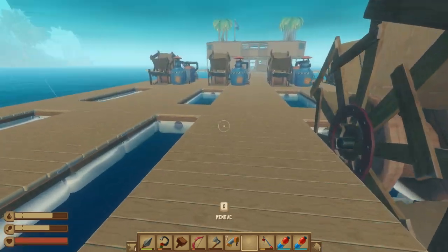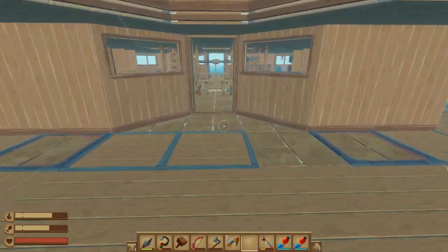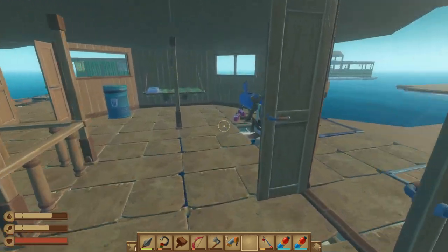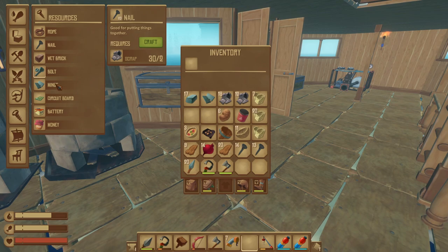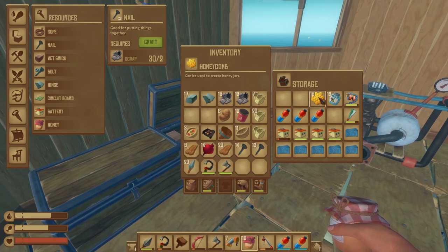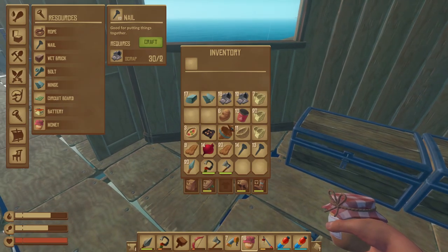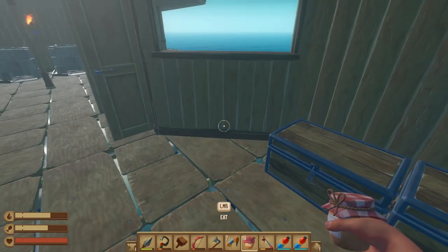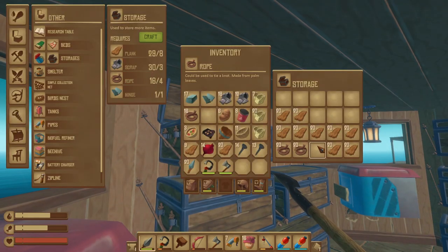That looks pretty good. We've got to grab our stuff and fill that up — we should probably bring a chest out here as well for the things we'll need to fill it. For the chest we need a hinge. I need to get rid of some flowers to make some room. We'll bring the biofuel and honey — I think that's it. We'll leave two biofuels here for the generator.